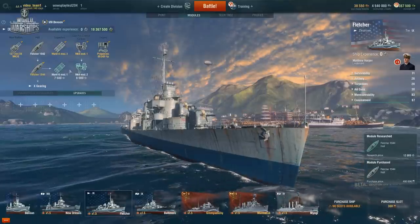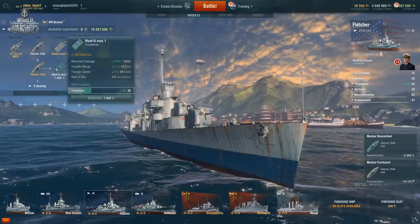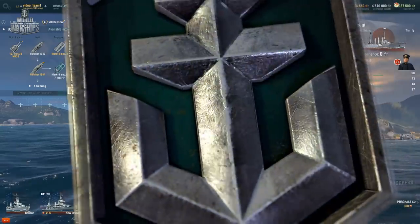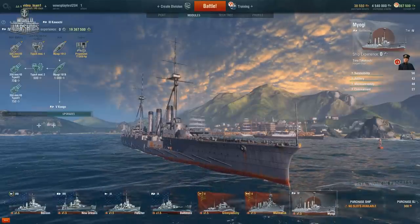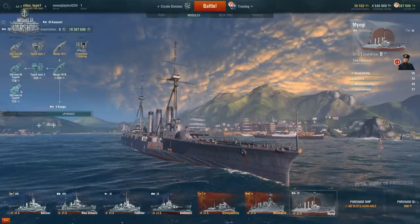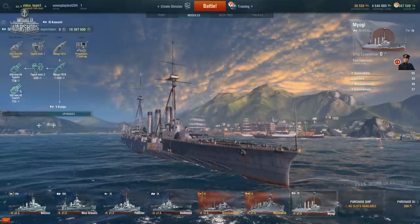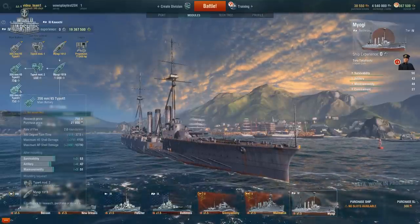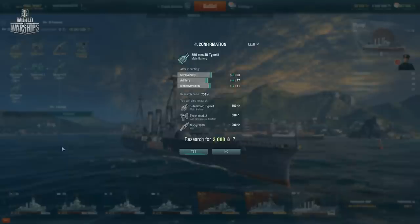Click the left mouse button on the module to see and evaluate the characteristics that will change after you mount this module. Sometimes modules need to be mounted in a certain order. For example, you can't mount bigger caliber guns without renovating the fire control system. On the other hand, if you have accumulated enough experience, you can research all intermediate modules by clicking the last module in the sequence.